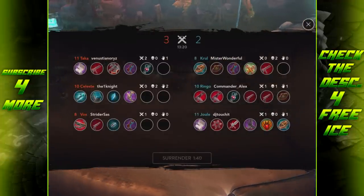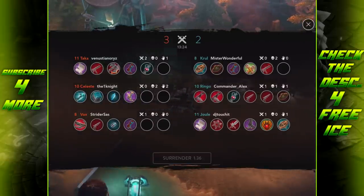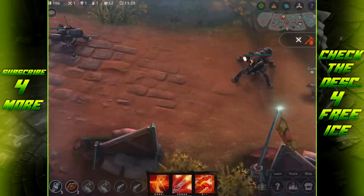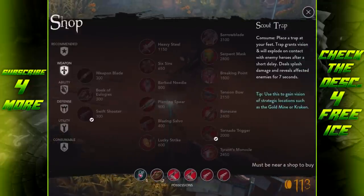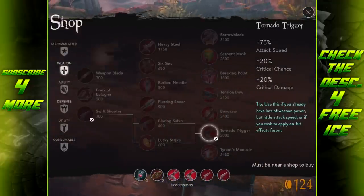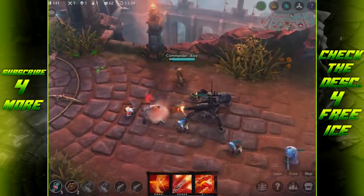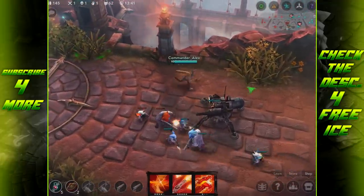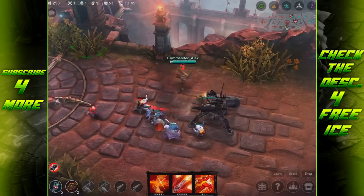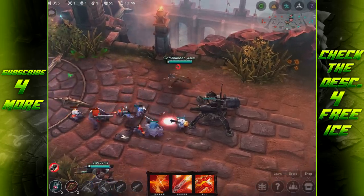Already got two Tornado Triggers — enemies are gonna wonder what the hell I'm doing. The bright side is each Tornado Trigger gives plus 20% crit damage. Once I get all four, I'll have plus 80% crit damage, which is pretty substantial — especially if I crit with my Tension Bow proc. I'm not 100% sure if Tension Bow damage contributes to crit though.